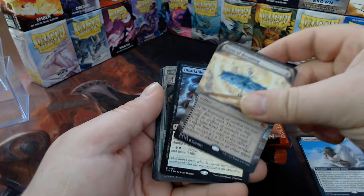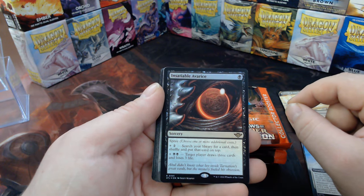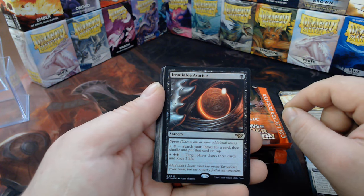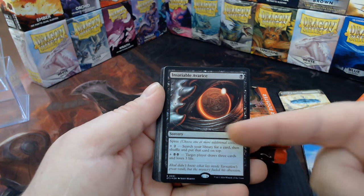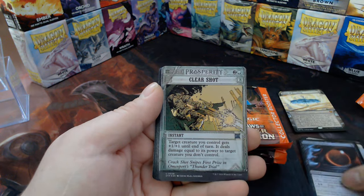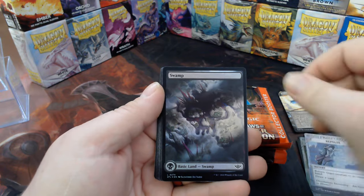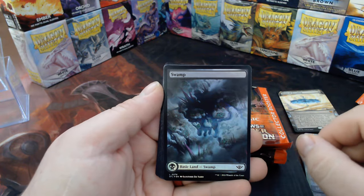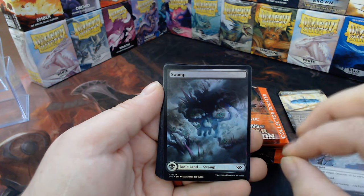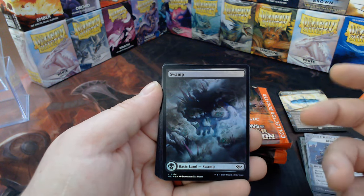We're going to make a separate stack for those Big Score cards. Insatiable Avarice — these are neat, you know, choose your own adventure style. Clear Shot, Repulse. These lands — I like that they work the symbol into the art. Oh, that swamp is not my favorite, but it's still beautiful.